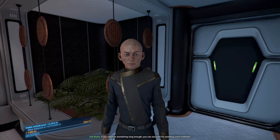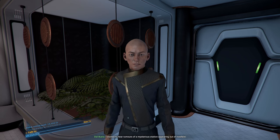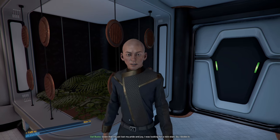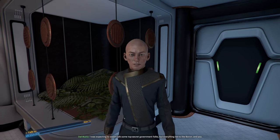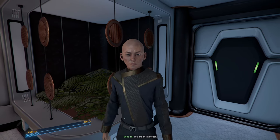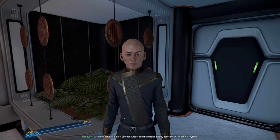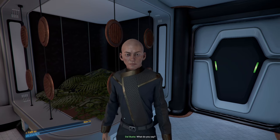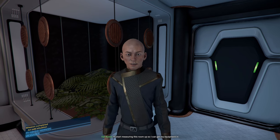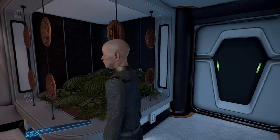Once I was sure the survivors were safe I started to piece together what happened. Reen turned herself into the Argon police - I think that's a smart choice because she was absolutely useless in Argon space. It appears she didn't follow my instructions closely. 'The conduct of criminal madmen is not much of a plan at all - if you observe something long enough you can account for anything, even madmen.' I started to hear rumors of a mysterious station appearing out of nowhere.